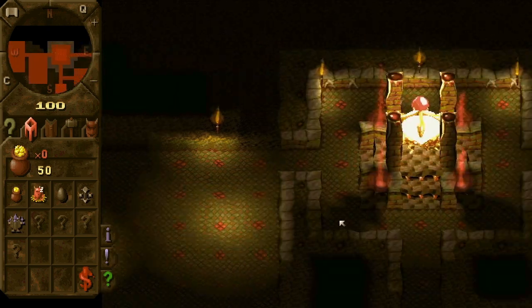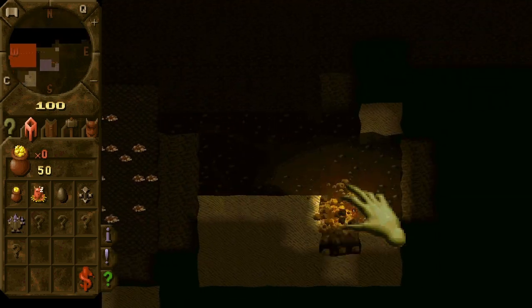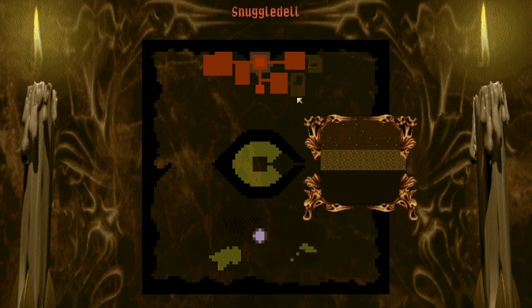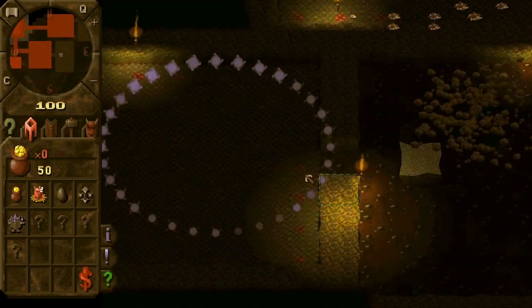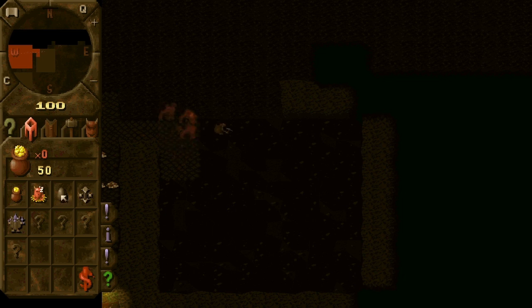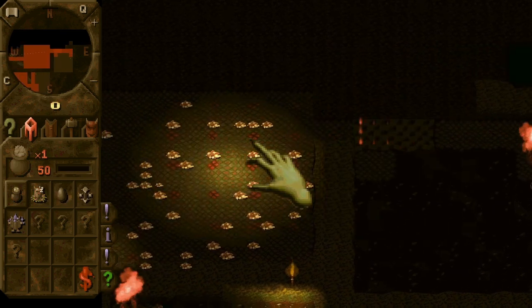So we have 100 gold. The other keeper already has some spells that allow him to see us, and he is observing our empty rooms. I'm wondering what he's thinking about right now. So this will be our treasure room.